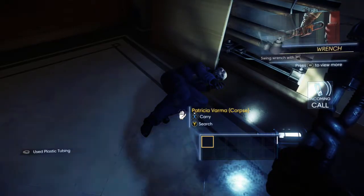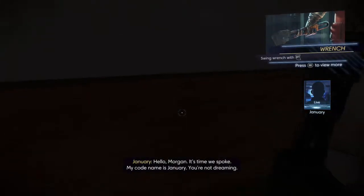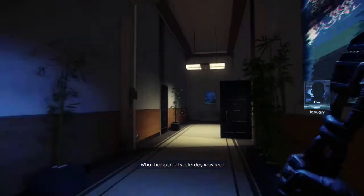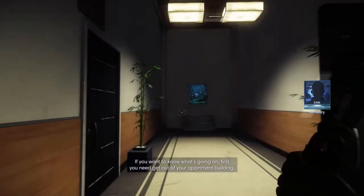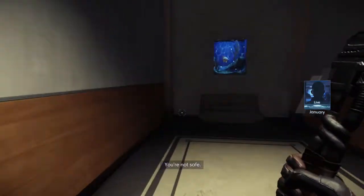Carrie. Hello, Morgan. It's time we spoke. My codename is January. You're not dreaming. What happened yesterday was real. If you want to know what's going on, first you need to get out of your apartment building. You're not safe.